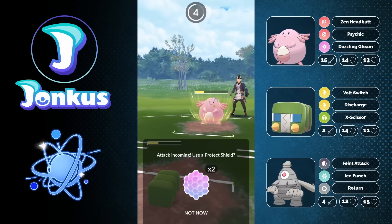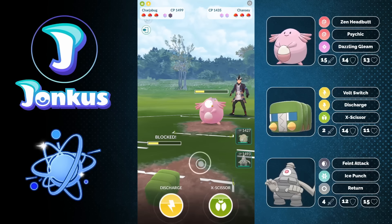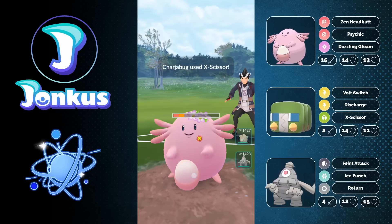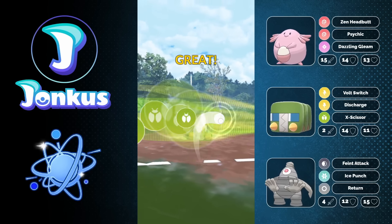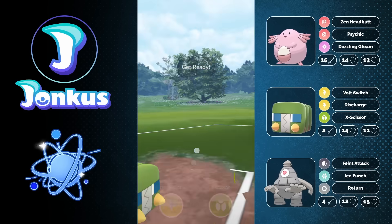I'm actually using a shield against the Chansey, which seems a little bit silly and is most likely a little bit silly, but it was worth it for me. Because with a stall team, what you want to do is keep your Pokemon alive — it doesn't really matter what health they have, but keeping their life is always kind of nice.